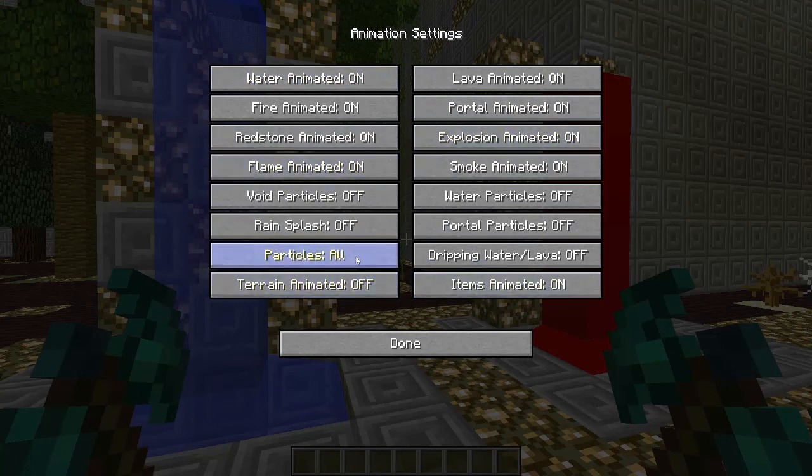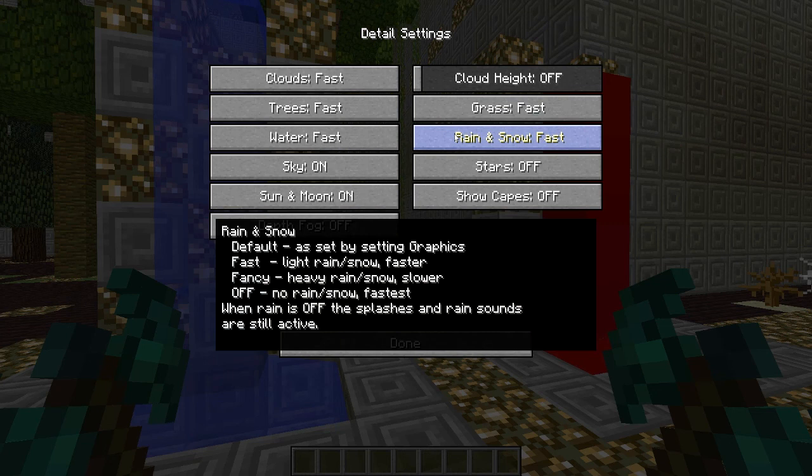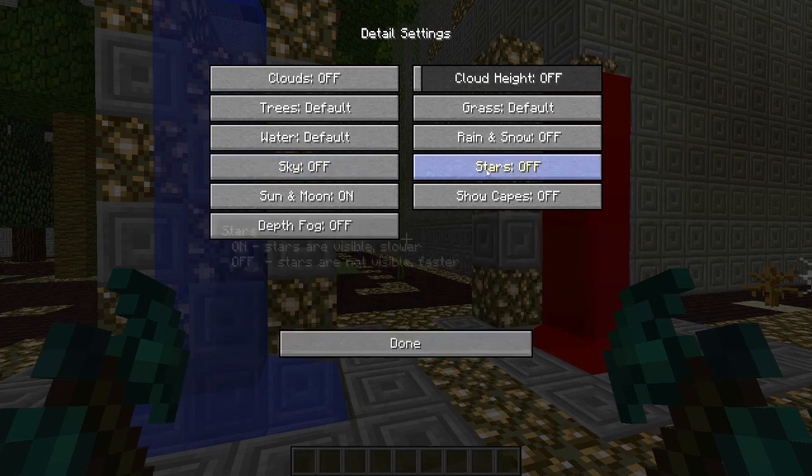Usually particles start as All — you can set them to Decreased or Minimal, that usually helps. Rain splash you can obviously turn off. In the Details tab, most stuff is set as default but you can set it all to Fast to improve your frame rate, or Fancy depending on your computer — I usually just leave it as default. Rain and sky you can also turn off.